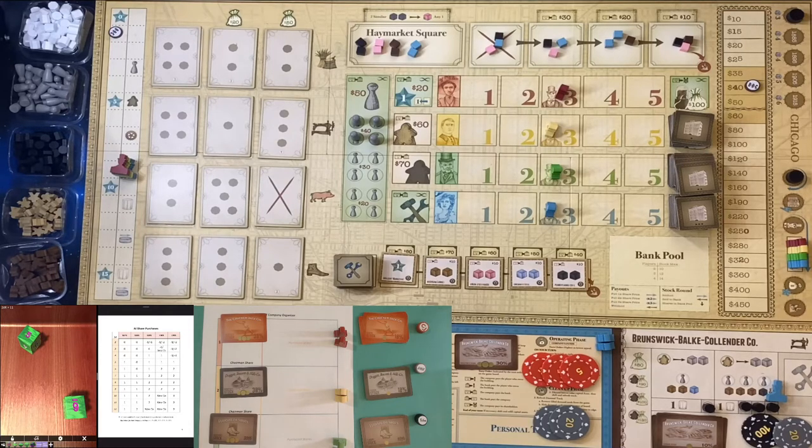I'm using an app called Sophie's Dice to roll. I have a custom d6 that has the 2 results of $35, the 3 results of $40, and the 1 result of $50 on it. I'll use that to set my par value for these three companies.